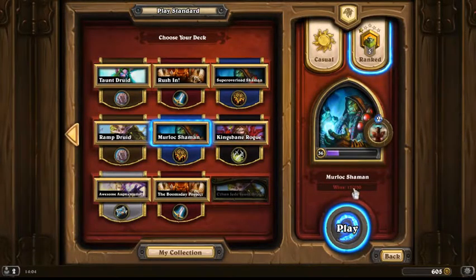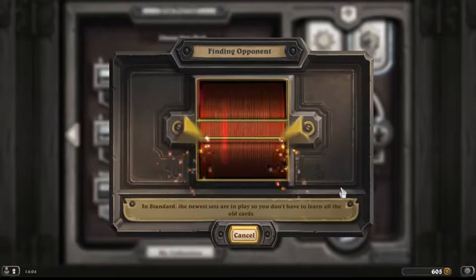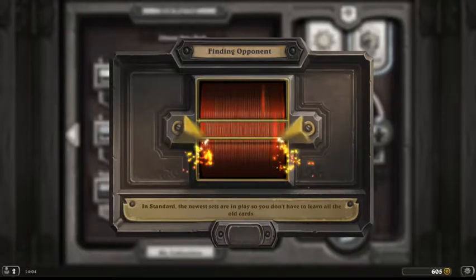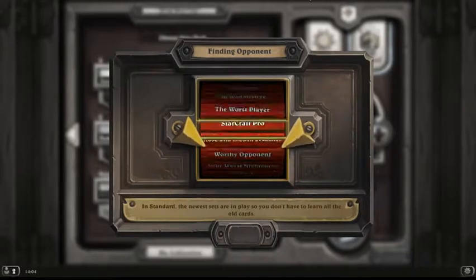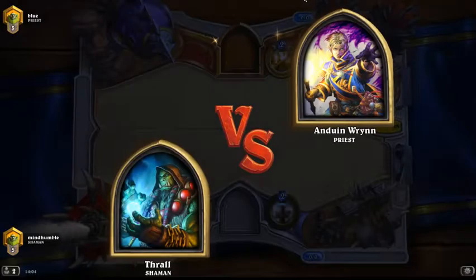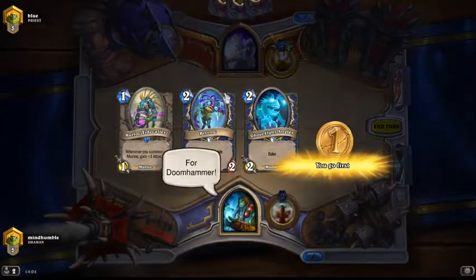We're going to try the Murloc Shaman deck. It's basically like your regular Murloc Shaman — like a quest Shaman deck — but without the quest, because usually the Murlocs win the game by turn 5, and by that point the quest is kind of useless. The quest is only useful against tempo decks which can keep up with everything.